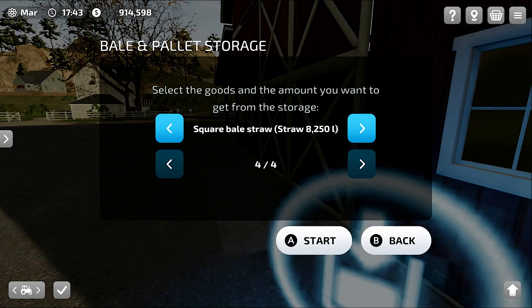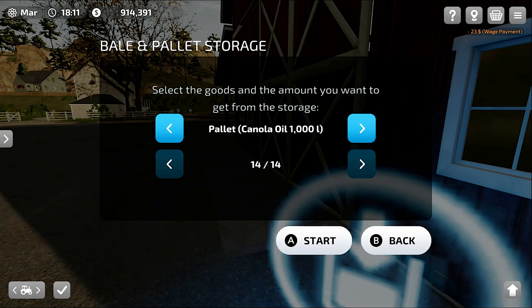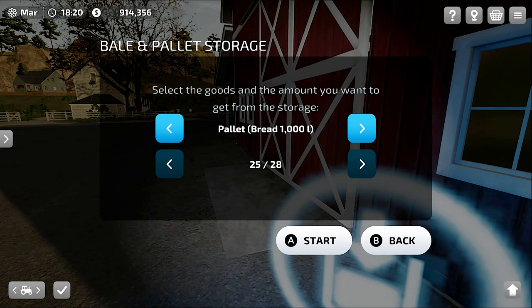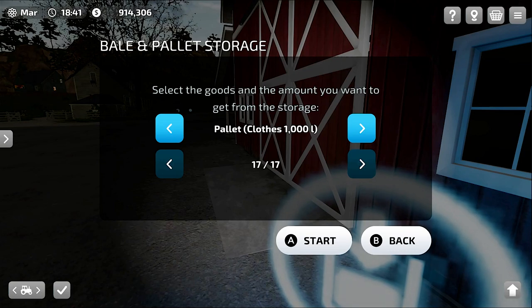Now let me show you what's in the storage. First of all we have four straw bales — keep in mind everything takes one slot, so four slots are reserved for straw bales. Then we have two grass bales and hay bales, we have 10 silage bales, then we have canola oil pellets at 14, and bread pellets at 28. You can see it's saying 25 out of 28 because that's the maximum it can output.